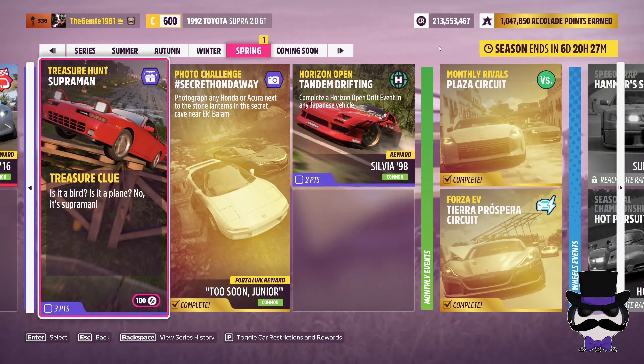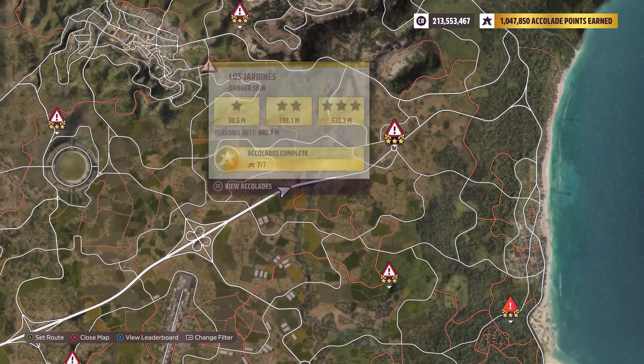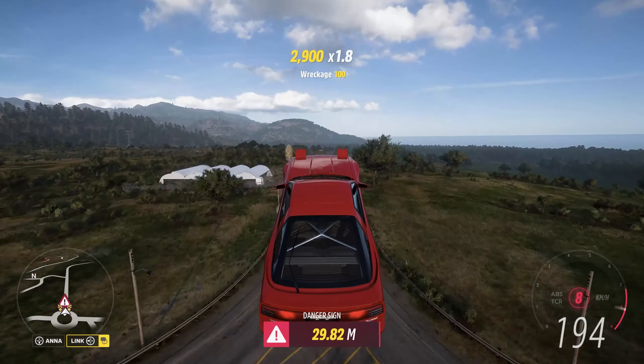Welcome to this week's treasure hunt at SupraMan. You want to get a Toyota Supra 2.0 GT 1992 and you need to get a one star on a danger sign. Los Jardines is 30 meters.